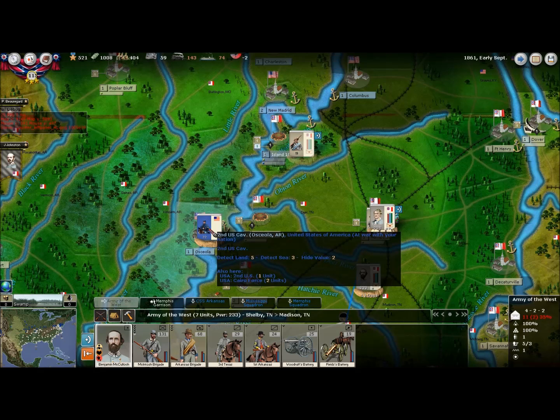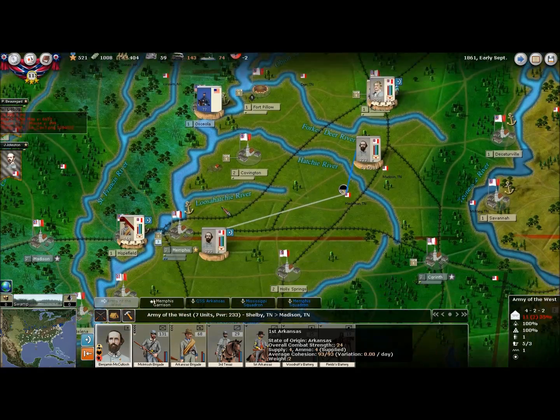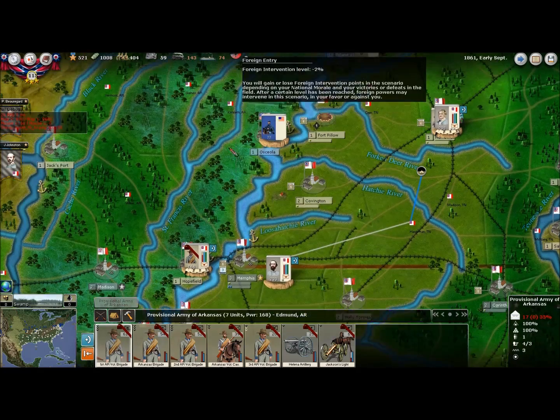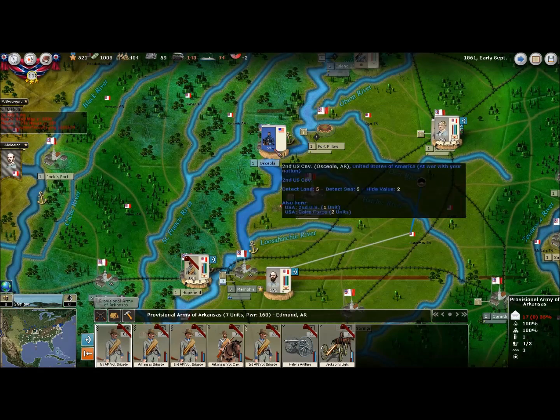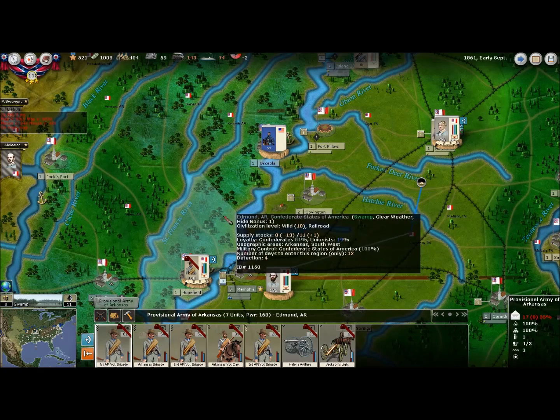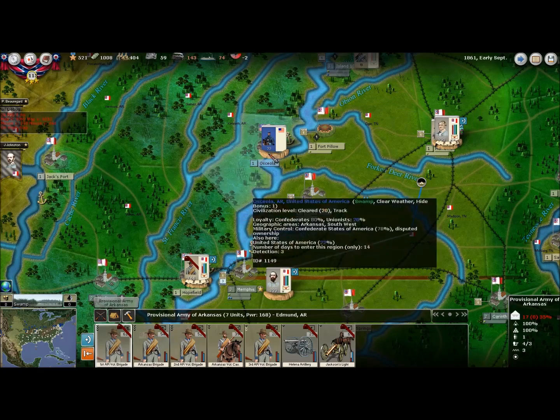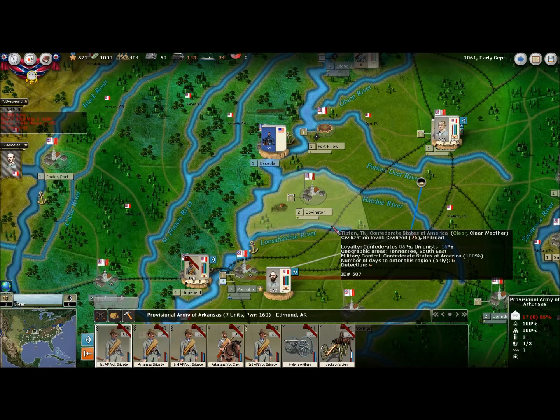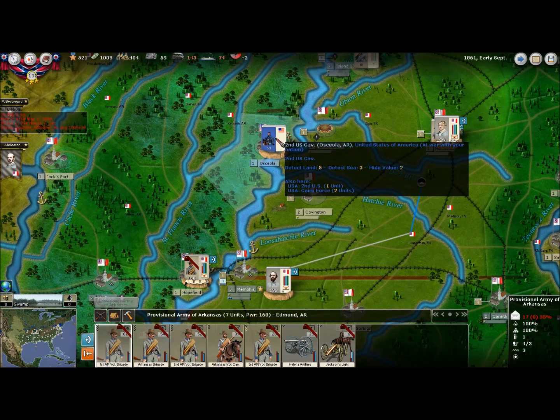I do have some Union cavalry here at Osceola — that's probably not the correct pronunciation, but that'll be good enough. It looks like I have a force being raised here. Once they're free to move, I'll probably use some of these guys to try to clear them out. Because of the swampy terrain, any forces you use in there tend to be bogged down for a while, so you probably don't want to use any more than one, at most two regiments. It says three units are there.